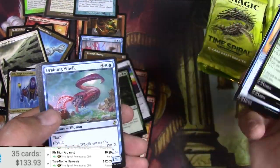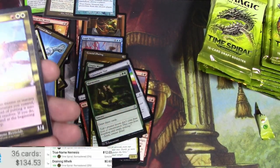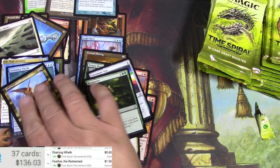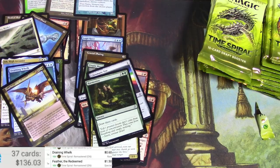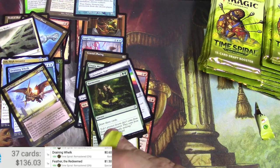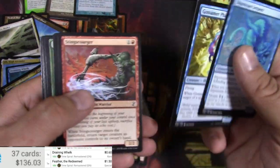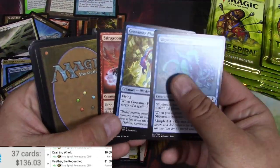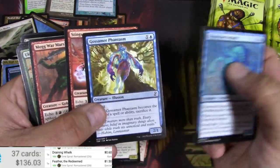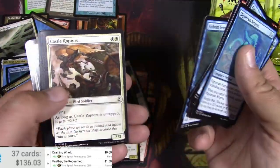Wormcrusher, Teachings, Draining Whelk, and Feather the Redeemed as an old border — that's interesting. Buck fifty. Then we got a backwards card — what does that mean? It means it's a Mogg War Marshal. That's interesting, very interesting — a little bit of a packing error there.